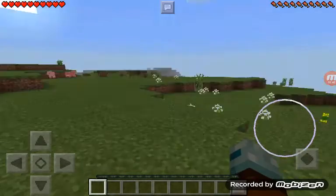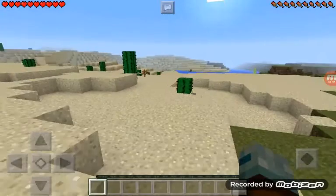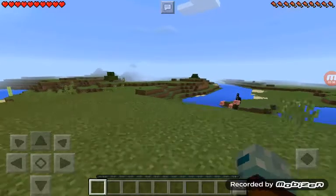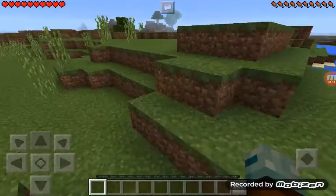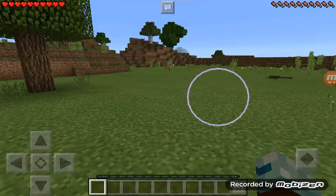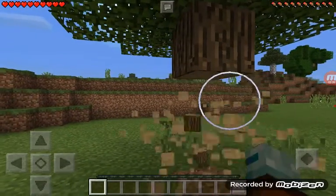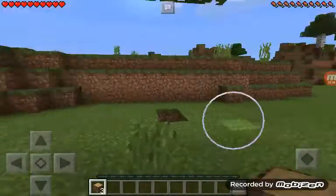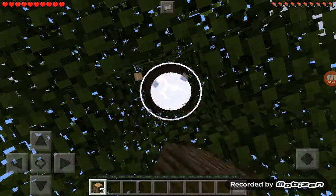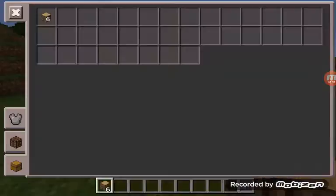Okay, we spawned right next to a desert — pretty big desert. Really big. I think we're surrounded by desert. So we'll try to cut down a tree first. Oh, this might actually be a really nice place to build a house, with how flat it is and being surrounded by desert — we can get tons of glass.